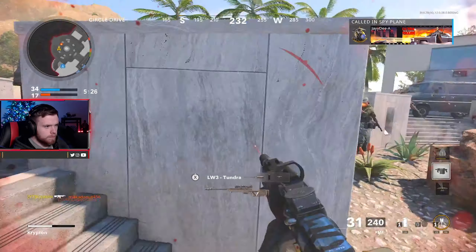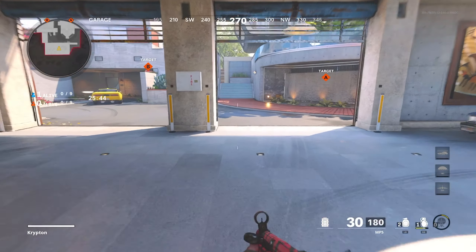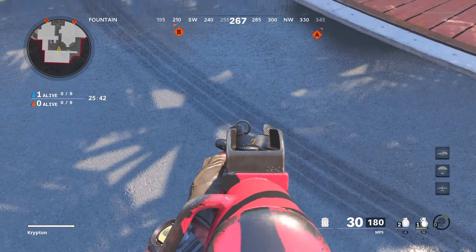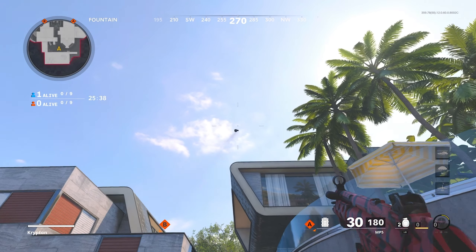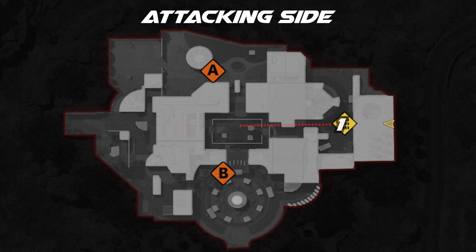Starting off on the attacking side, you want to run up to this area right here about where the shadow gap is. Aim up the middle of that cloud and throw your nade over while jumping. This is going to kill anybody that sits in the building head glitch or tries to sniper spawn over to that area.